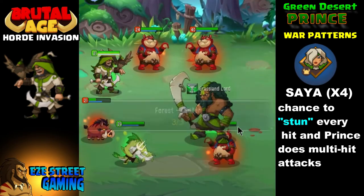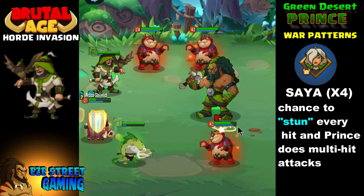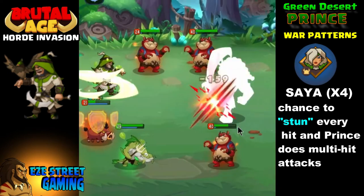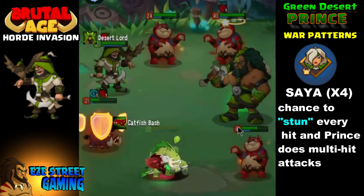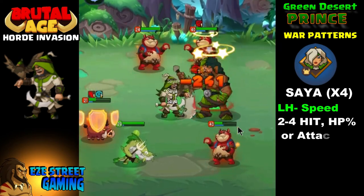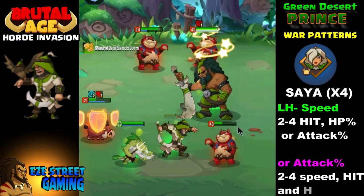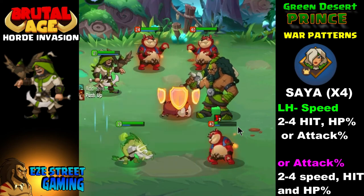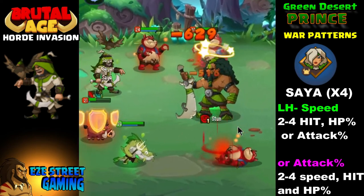I would suggest using Sia — she has the stun effect on her war patterns and it is a per-hit type thing. If you slow it down to 10% speed you'd see Sia, Sia, Sia, Sia — because every single time he hits, he has a chance to stun the enemy. There's even more he does on every single hit.